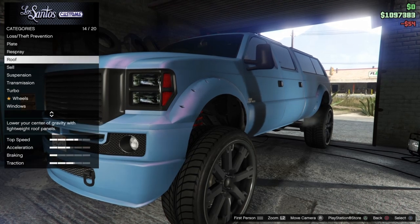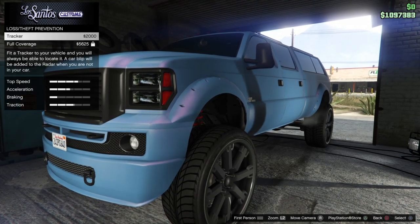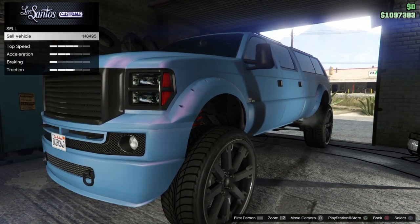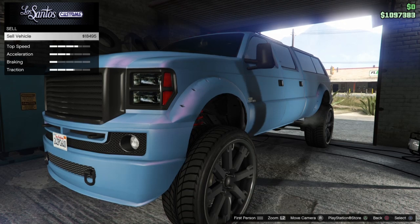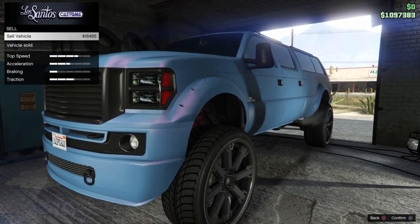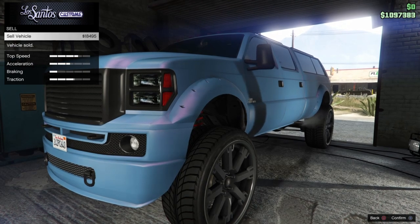I'll show you guys how much they sell for. This is where you can put the tracker on if you want to keep it, and put insurance on it just in case it blows up. And that's how much they sell for — almost $19,000. It comes in the blue and the yellow version, so we'll go ahead and sell this.